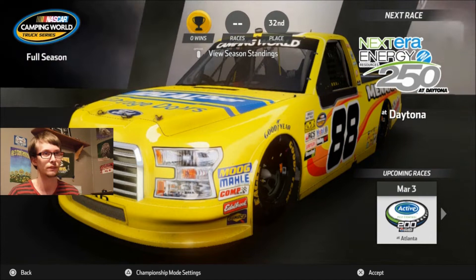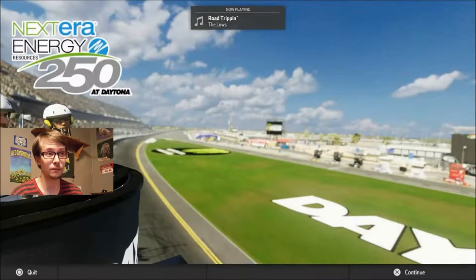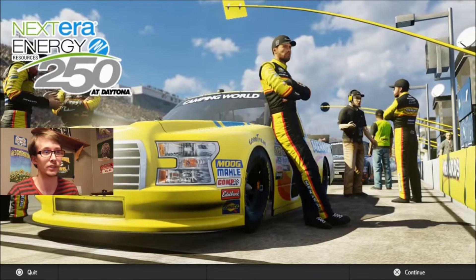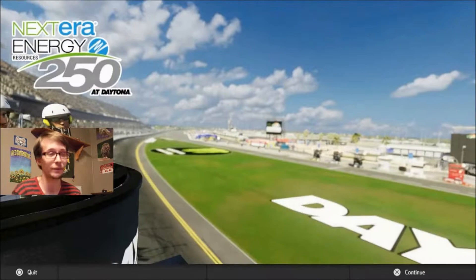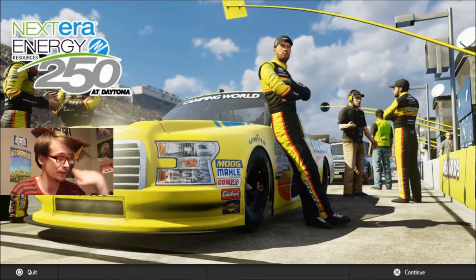Somebody let me know if Matt Crafton has been using any alternate paint schemes in actual NASCAR races, because I actually did spend $30 on the hot pass for this game whenever it came out, so I get all paint schemes ahead of time — whatever comes out gets sent right to me. I've already got all of Kyle Busch's paint schemes, and we're using Kyle Busch whenever we get to the Cup Series because at this point I believe he's a more successful driver for the 18 car than Bobby Labonte. For the Xfinity series, I've chosen Elliot Sadler, but that's quite a ways away.